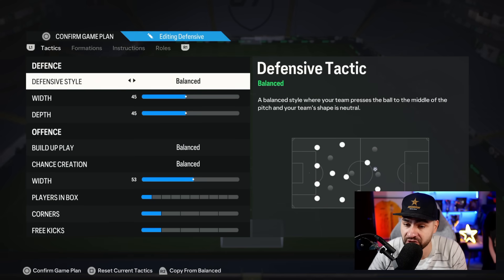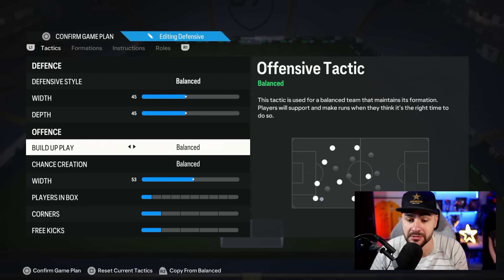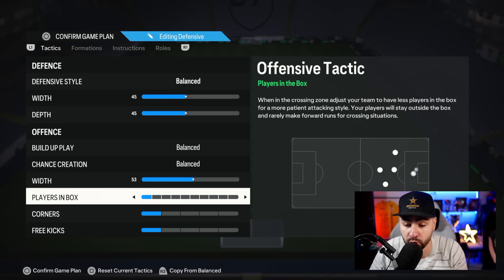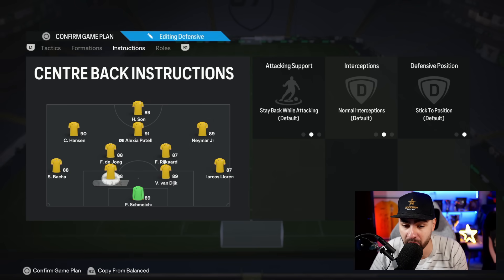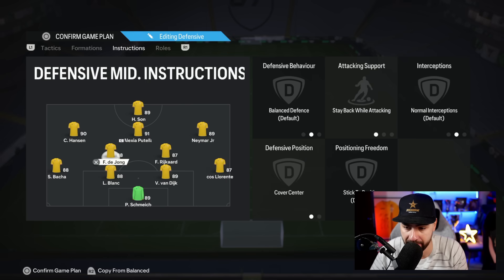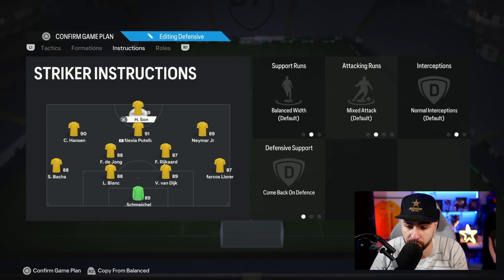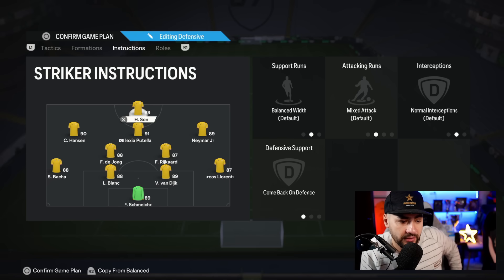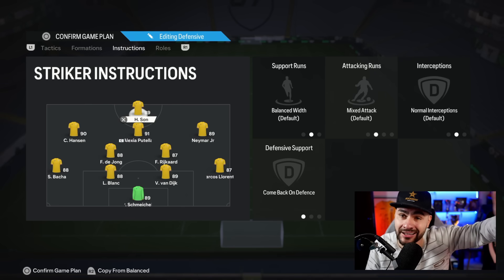4-2-3-1 is for when I want to close down the game — the last 10 minutes when I want to defend. Balanced 45, depth 45, balanced, balanced. 53, players in the box at one, corner kicks at one, free kicks at one. Stay back with overlap for both fullbacks. Stay back and cover center for both CDMs. All three CAMs have come back on defense, and the striker also has come back on defense. This is a very defensive formation. I use this game plan at the end of the game when I want to close down the result and not give options to the opponent or get exposed to a counter attack.